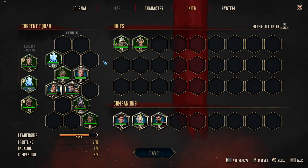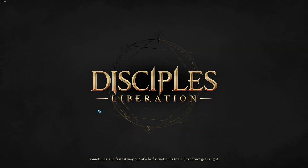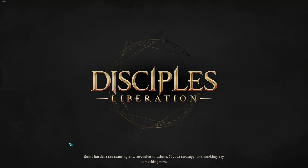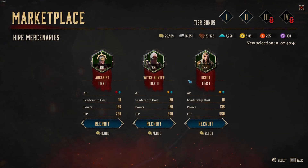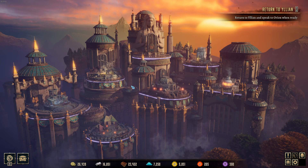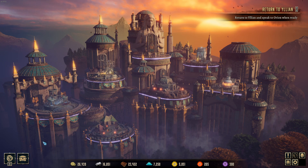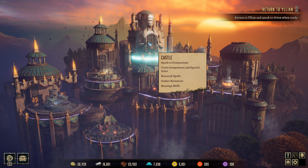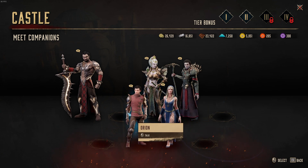Yeah, we're missing a unit. So let's head back to Ilion and see what's going on with the recruitment. We have to go back to Huric and get Horkos. Let's talk to Orion and continue there.